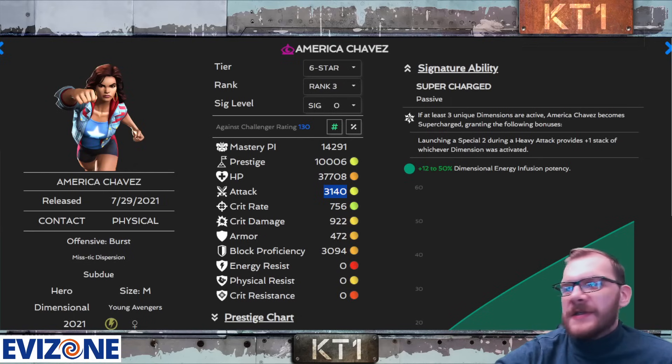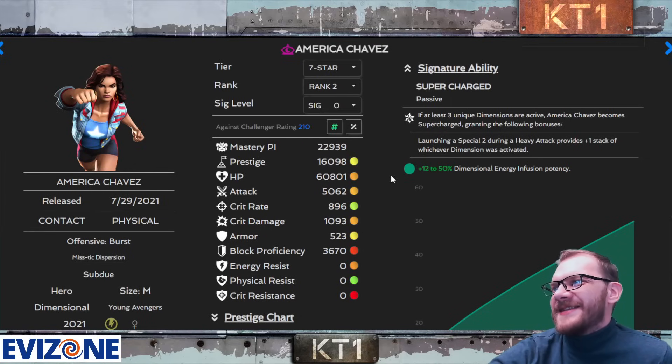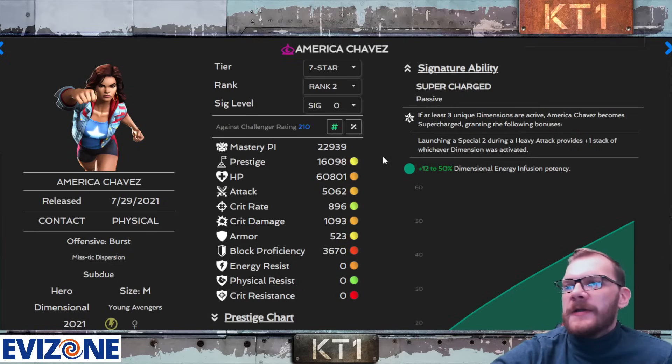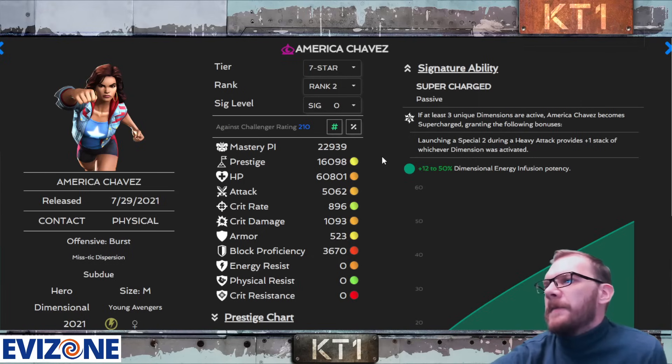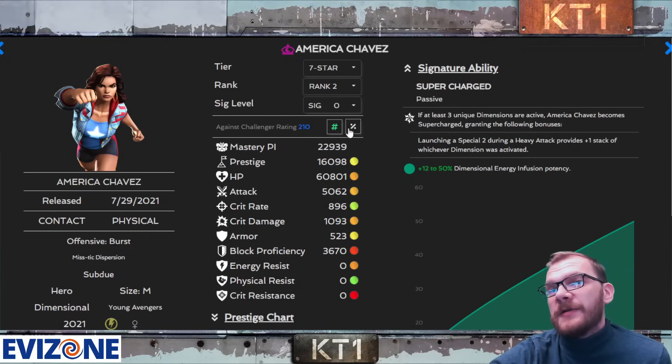Not a lot of people are aware of Challenger Rating, but what you need to know is that seven-star champions have significantly higher Challenger Ratings than basically anything else — they effectively skipped an entire star level in terms of Challenger Rating. For example, a Challenger Rating of 210 gives you 210 seconds, which works out to about three minutes and 30 seconds in a fight, plus however many times you activate Striker — maybe squeezing it to four minutes.